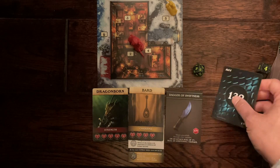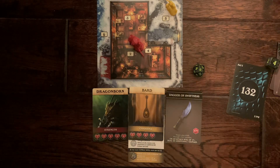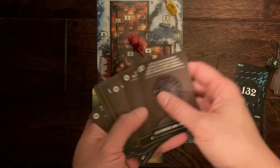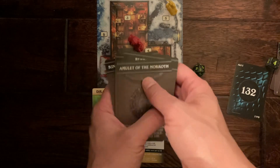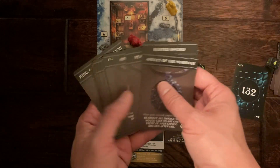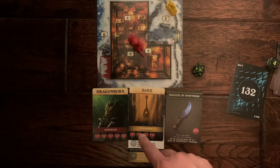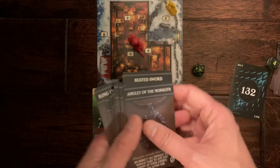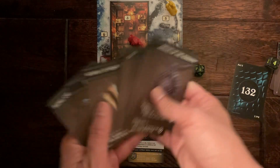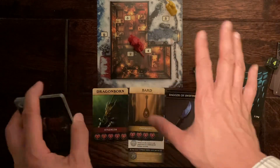In this game, you can find loot — there are a great number of different loot treasures. A lot of them give you additional damage, let you heal up, or refresh skills. The skills on your class card can only be used once per act, but there are ways to refresh them, mostly with artifacts that you find.